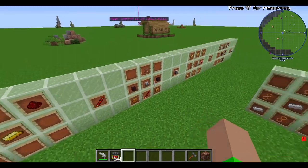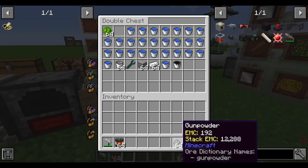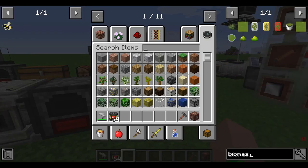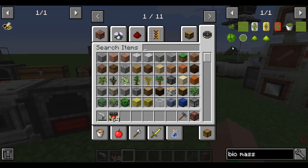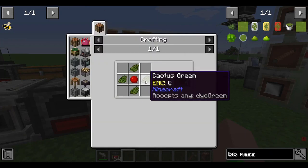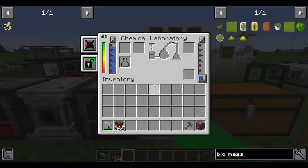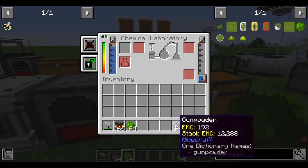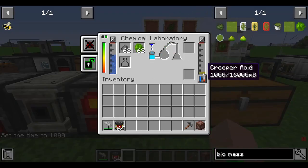The next thing we need to make is some biomass. It is four green dye (cactus green) and a slime ball to make the biomass. And we also need gunpowder. That is how we get Creeper Acid.